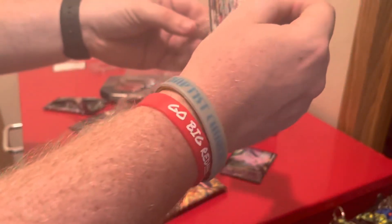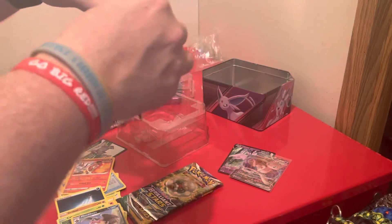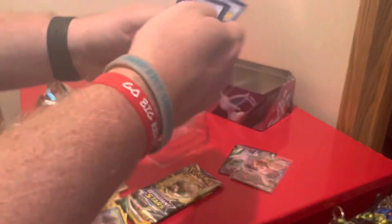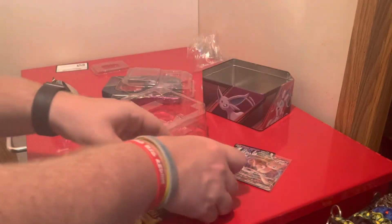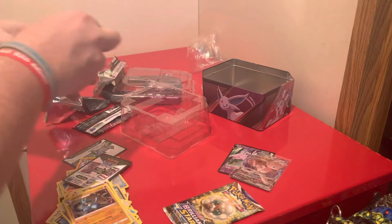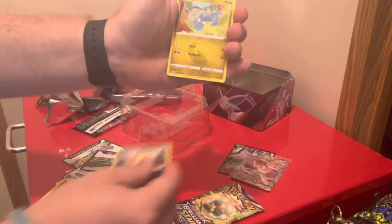Out of these three V-Hero 10s, we'll go Brilliant Stars and then into the Evolving Skies, which is probably my favorite modern set. I would say most of y'all like it as well — let me know which one is y'all's favorite Sword and Shield set. We got a Lucario holo. We'll save the second Brilliant Stars until last. We've done pretty good so far — a couple of hollows and that V-Max Mew.